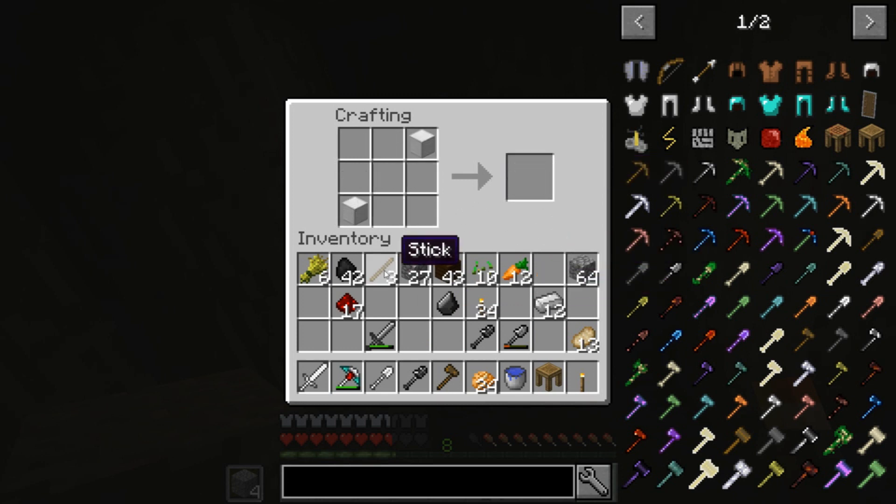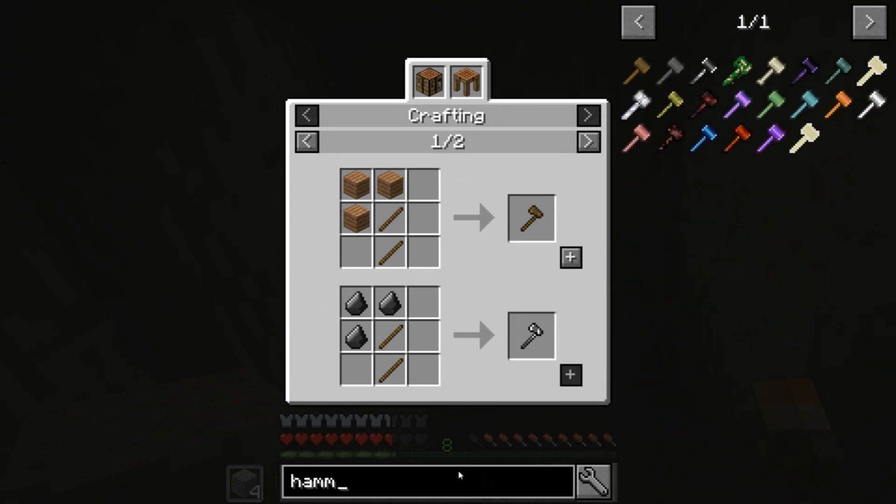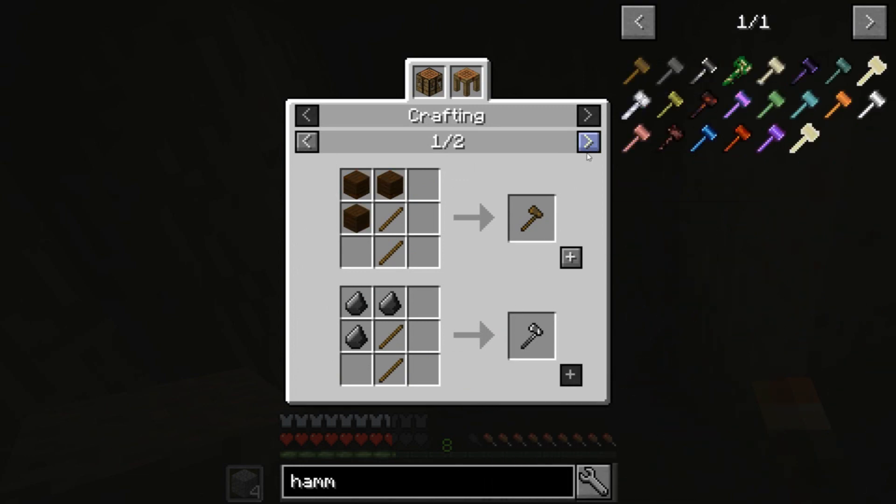Alright, so this goes here and here. We still need diamonds though - like, we can get a ghast tear, but it will literally mean nothing if we don't have eight diamonds because we bombed one. Hammer - where's the hammer?